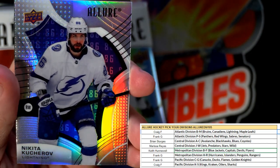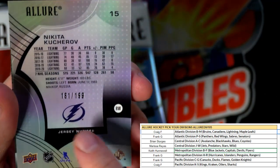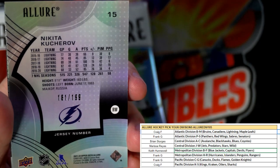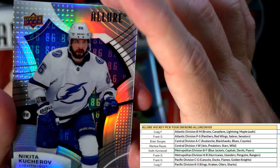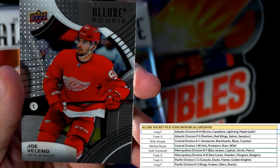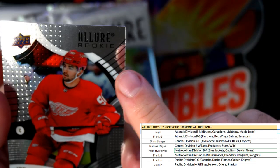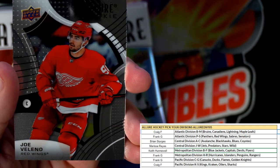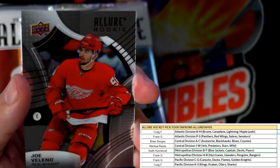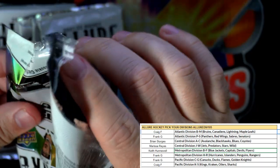Next up, Nikita Kucherov — that is a jersey number, 181 of 199, Tampa Bay Lightning. That one's going out to Craig F. Then we got a rookie, Joe Velino, Red Wings — you can see right here 'Allure Rookie' right there. That one's going out to Frank G.